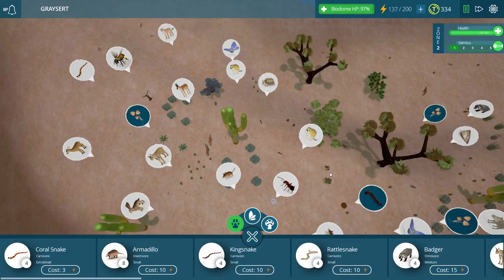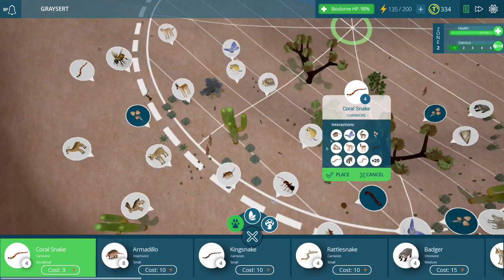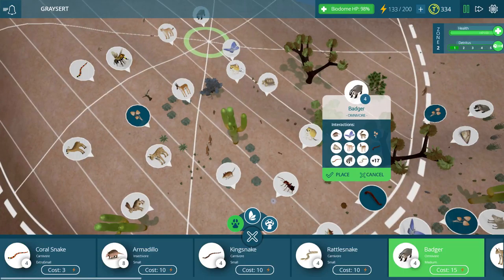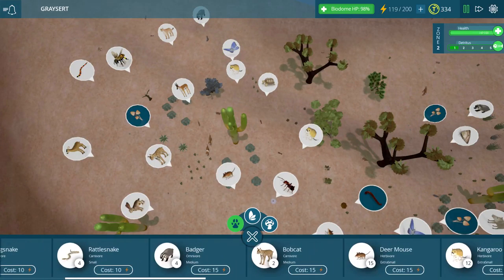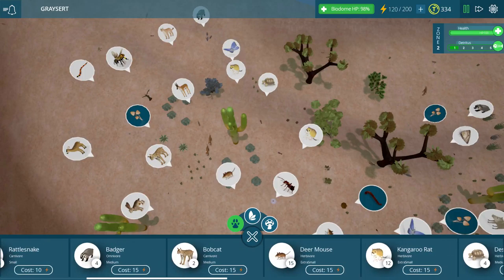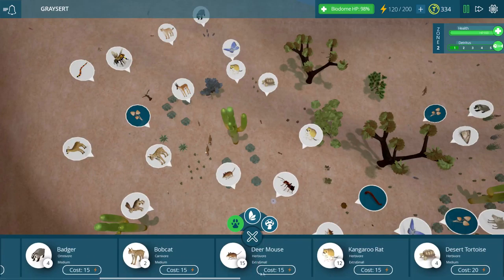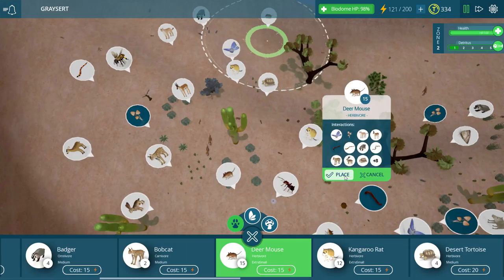A couple of coral snakes over here as well. Maybe I'll put one over here and one over here — I imagine there should be some good coral snakes in the desert. What a badger down here too. We're using up some good energy now, and I probably want to unlock all of the zones so that we have as much energy that we can store as possible. That just means longer playtimes for us, and I kind of like that.